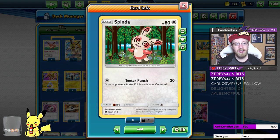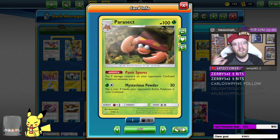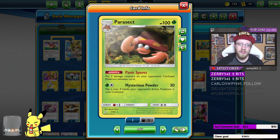Then we go to an amazing line of three Parases and three Parasects. Why three-three and not four-four? I tested the four-four line and it was too much — you'd never use all four Parasects. I need bench space for my attackers and Oranguru. A line of three-three is great. The Panic Spore ability puts two damage counters on your opponent and confuses them between turns — a great ability.